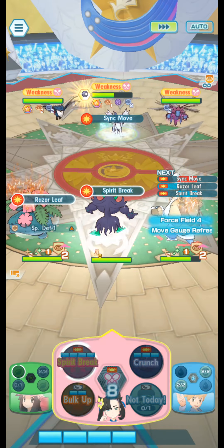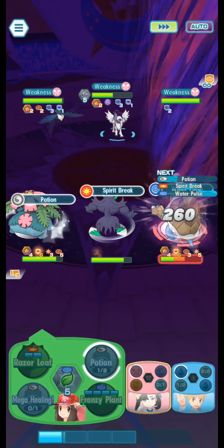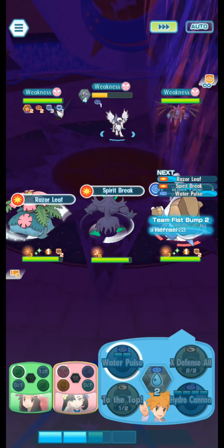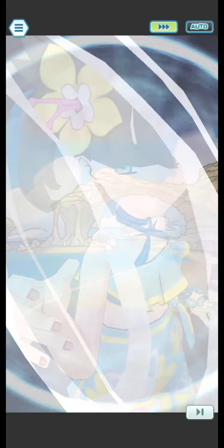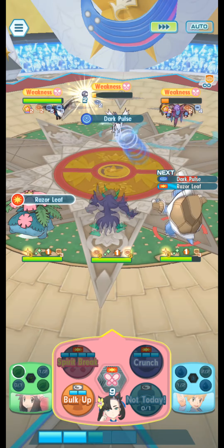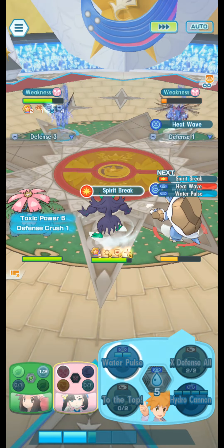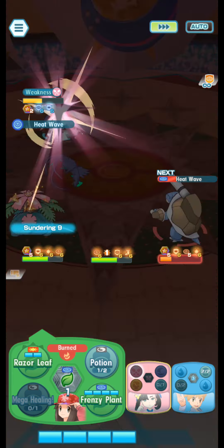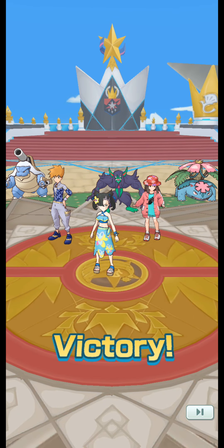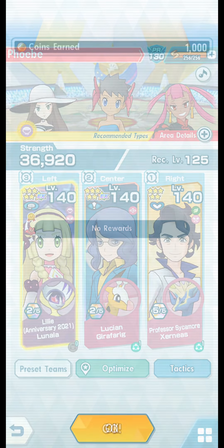Once all the buffs are up we're on cruise control: Grimmsnarl spams Spirit Break, Blue spams Water Pulse and 'To the Top' whenever we don't have the move gauge acceleration up, and Leaf and Venusaur spam Razor Leaf. We're hitting harder and harder by going for sync moves. Spirit Break is the main sync nuke we keep using, and the poison damage ticks them down quicker. Points for the win — victory pose right there. Pausing for the challenge bonuses.